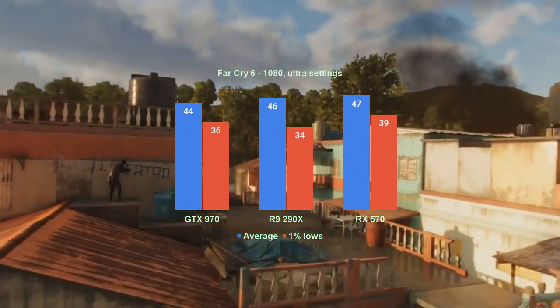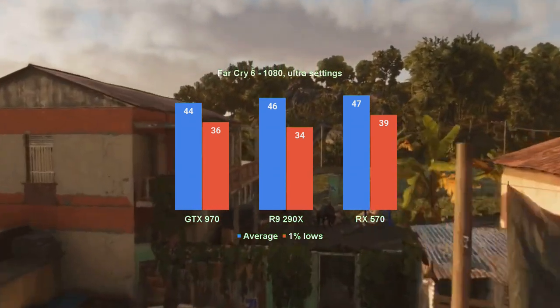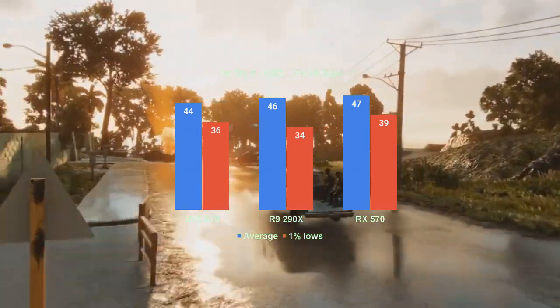The R9 290X clears both thresholds, with 46 fps for the average and 34 for the 1% lows. And the RX 570 averages 47 fps and smokes all other cards with 39 fps for the 1% lows.